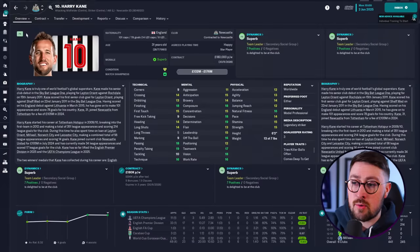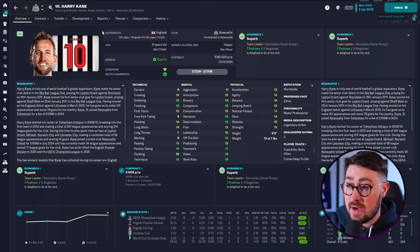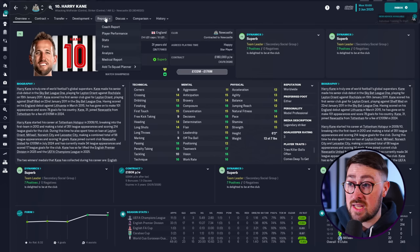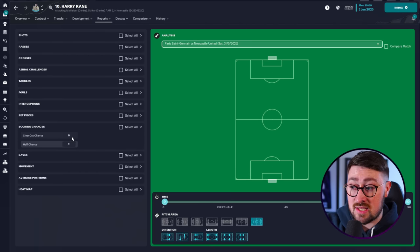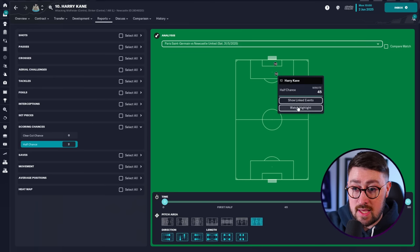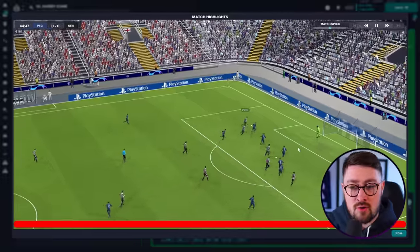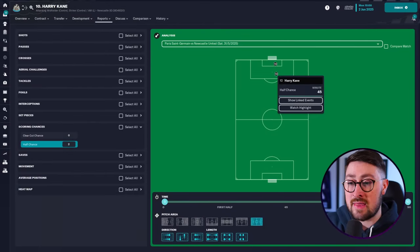Another player that I might look at - he's so important in my system - is Harry Kane playing as a shadow striker. I want him to be creating chances and scoring chances too. I want him to really be probably the most important player in this system, right in behind the striker. I might go and have a look - am I using him in the best role here? Could I change it by going to his analysis and looking at how he played in the PSG game? Where did he create those scoring chances? He created zero clear-cut chances and had two half chances to score himself. Was it the right role for him? I'm having more information given to me by the game and I'm seeing it in the match engine. Maybe you guys knew about this, but I feel like this is a feature that is greatly underappreciated and underused in FM23.